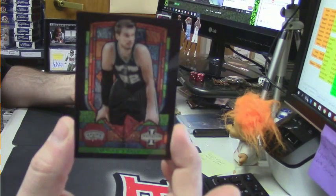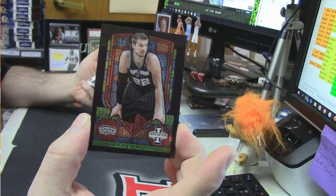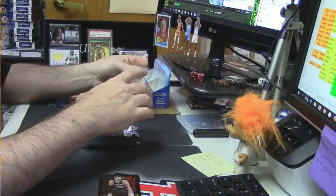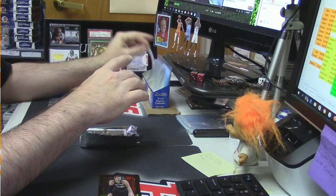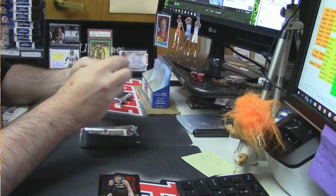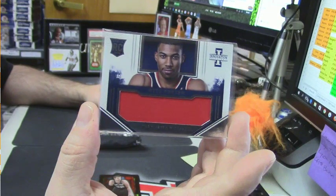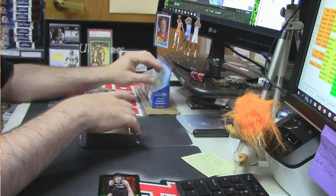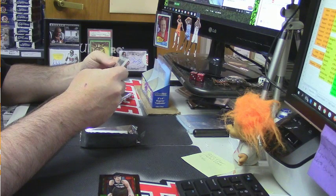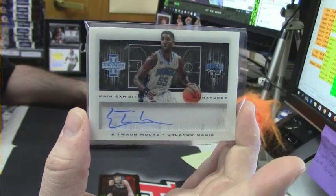It is a stained glass card for Tiago Splitter. Bomar, I do have a fresh meat promotion going on — ten dollars off any break, any filler spot, anything for a new customer. Feel free to check out RipCityCards.com. Rookie Swatch for the Washington Wizards, Otto Porter, out of 199. Main Exhibit Signatures on card — nice looking card — for the Orlando Magic's Etuan Moore, also out of 199.